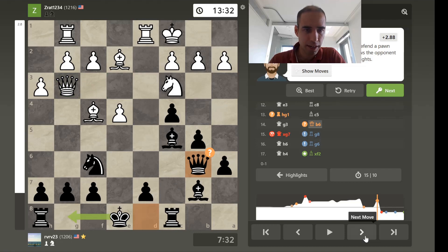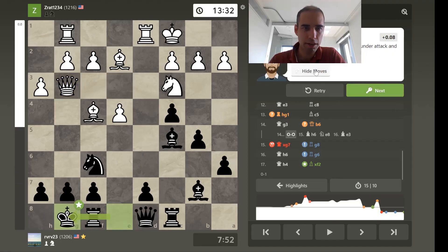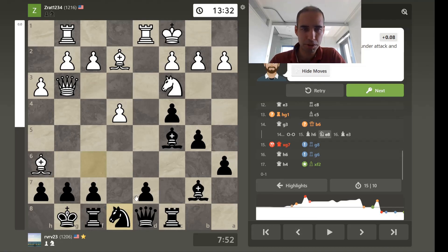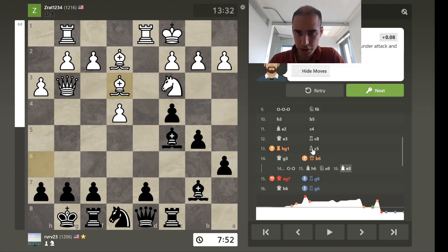He doesn't castle because he's afraid of the tricks that come there — fair enough, and this is also somewhat attacking. But let's see how you could have defended: castle, and then what if he dives in with the bishop? You retaliate the knight back. Something like this is an option. And if he doesn't move the bishop, of course you can come in with the queen, and then he probably has to go there anyway. A bit surprising that the computer does it right away before provocation.